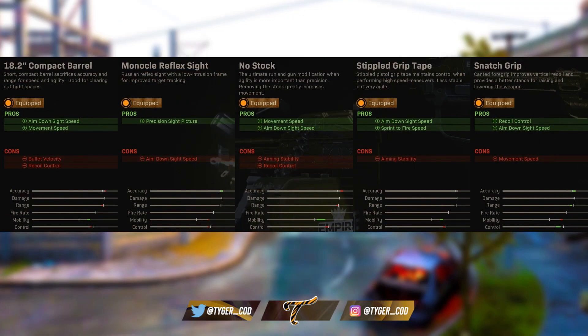So I've got the 18 inch compact barrel, giving me an aim down sight speed buff and a movement speed buff at the cost of recoil control and bullet velocity. I've got the monocle reflex sight, and out of all the reflex sights, this one is one of my favourites. It really does have a good field of view, you can see a lot going on — a really big reflex sight that's really nice while aiming down sight, and I think it's really good for long ranged weapons.